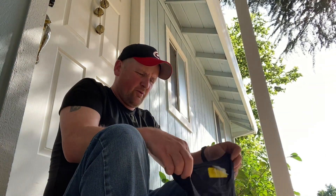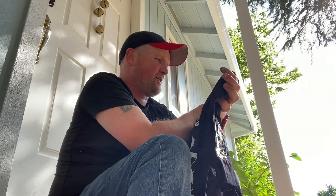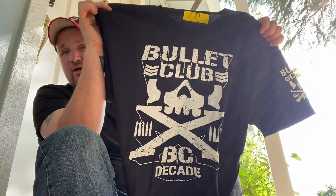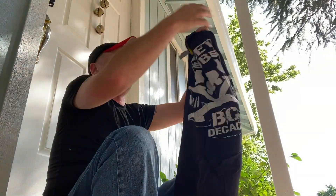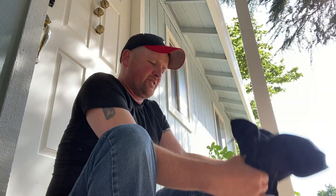This next shirt kind of feels heavy. We got Premium Soft, extra large. Maybe it's just got a lot of print on there, but this is the Bullet Club 10 Years Decade shirt. The Bullet Club skull with the big X — BC Decade, 2013 to 2023. Bullet Club logo on the side. I remember how cool the Bullet Club shirts were when they came out, just for having that little design on the side. You could get them cheaper without the design but everybody always said you've got to get the design on the side or it's not real.